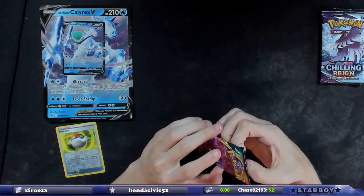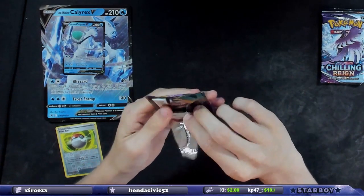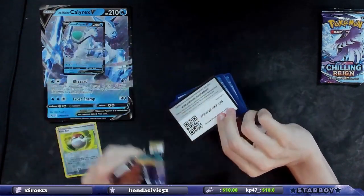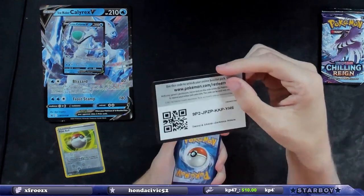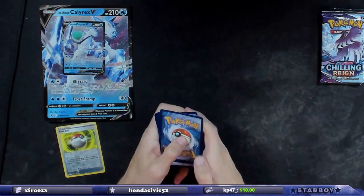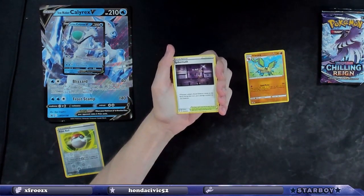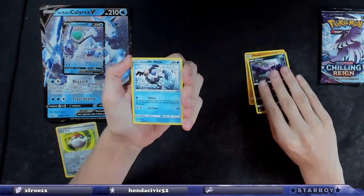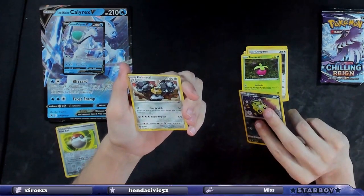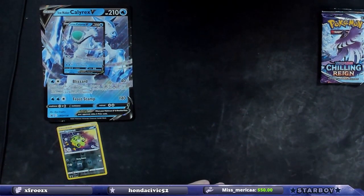Let's go Darkness Ablaze because I got screwed on a Darkness Ablaze. They gave me one reverse holo and that was technically what they considered the rare — that's not how it normally works. I tried to contact them and they said I was wrong. It is what it is. Cards: Galarian Mr. Mime, Electabuzz, Dunsparce, Melmetal.